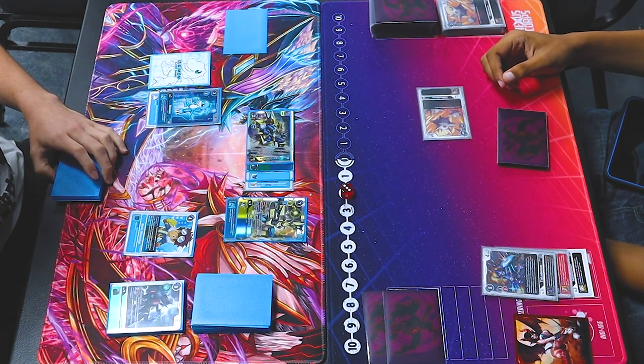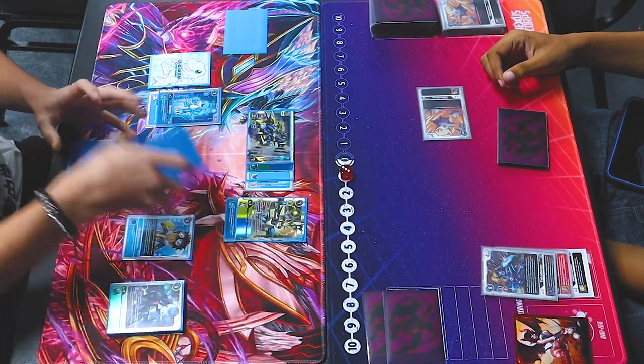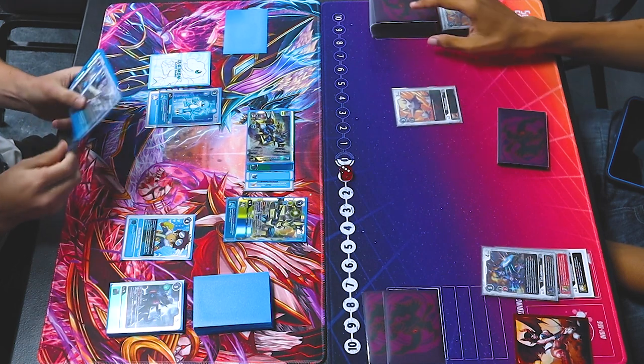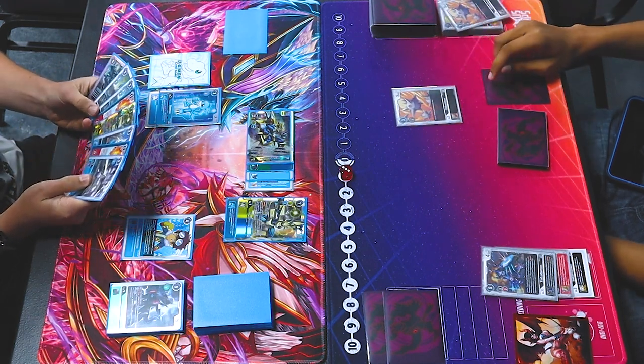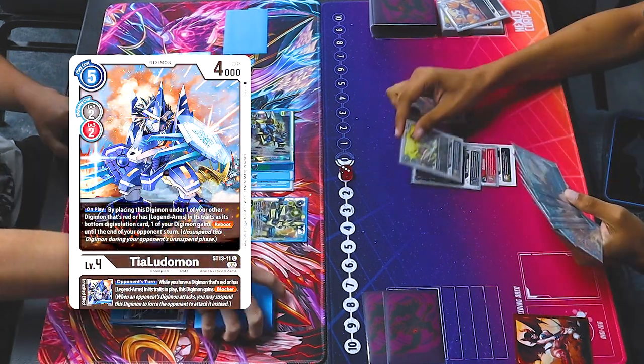Bmon's Inherited: when I unsuspend during my main phase, I get to gain one memory. Just holding on. You start to slip off the floor. Grab your crew.